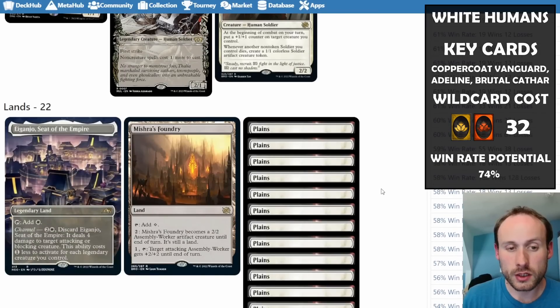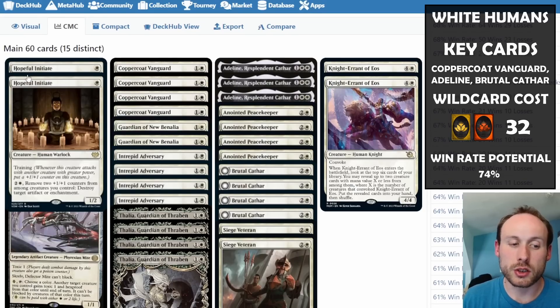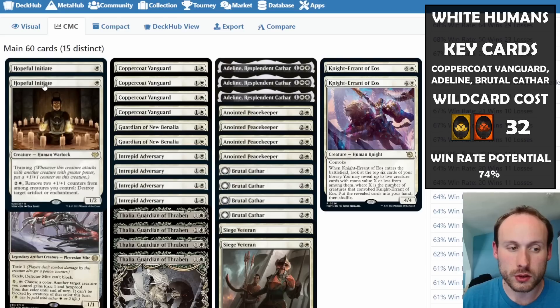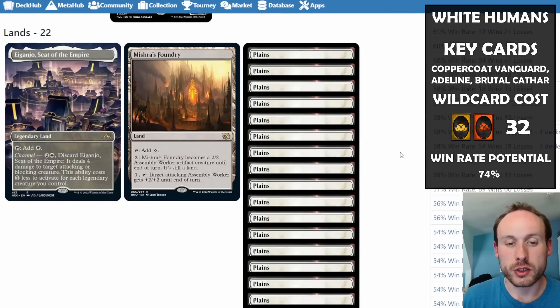It's a really good aggro deck with not much removal — basically just relying on Brutal Cathar. Hopeful Initiate can also destroy artifacts or enchantments including artifact and enchantment creatures, which is useful and synergizes with Siege Veteran, since you can remove +1/+1 counters from your own creatures to activate it and then get them replenished.